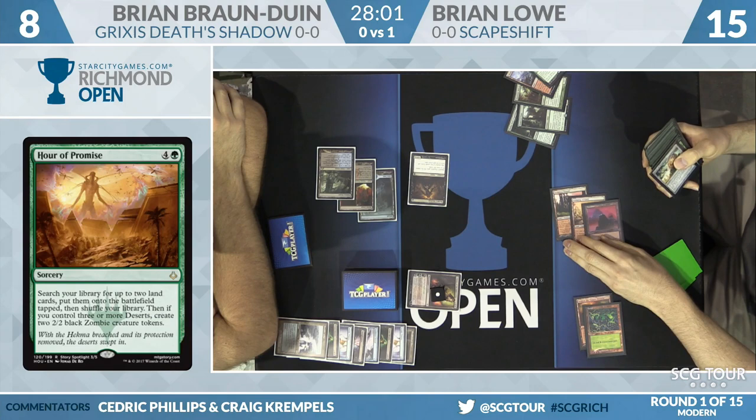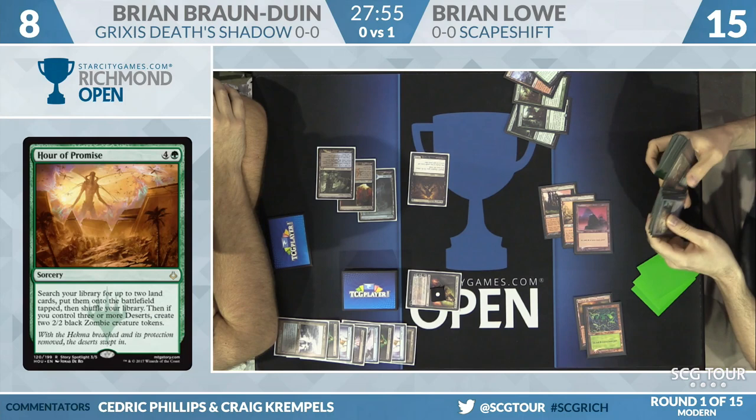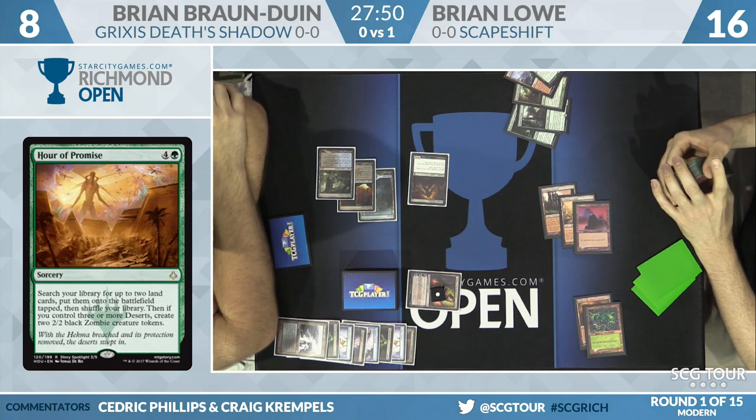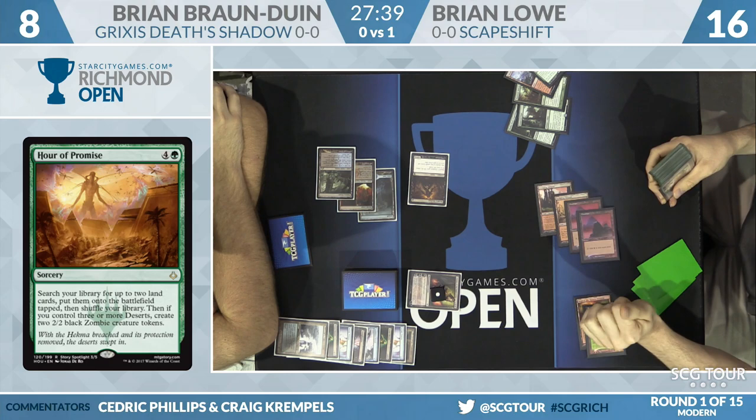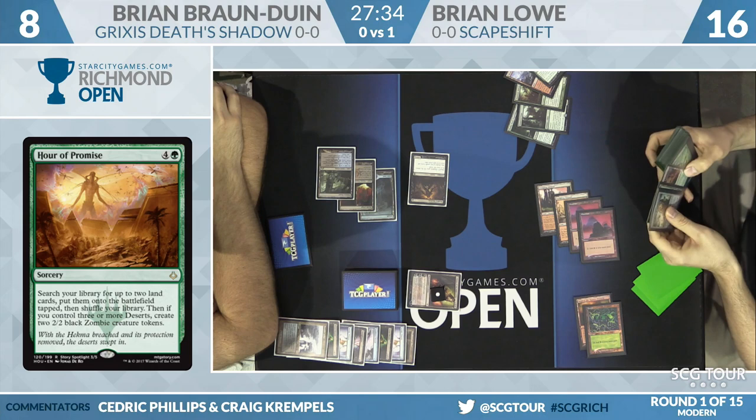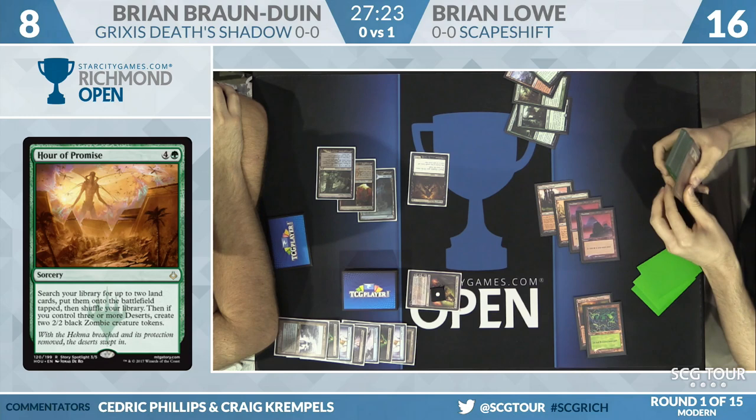He plays Hour of Promise — if you play Standard you're familiar with it, and now Scapeshift Modern players will become familiar with it too. It lets you search for up to two land cards and put them onto the battlefield tapped, then shuffle; if you control three or more deserts, you create two 2/2 black zombie tokens. This deck doesn't play any deserts, doesn't care about that — it just cares about searching up Valakuts and Mountains.